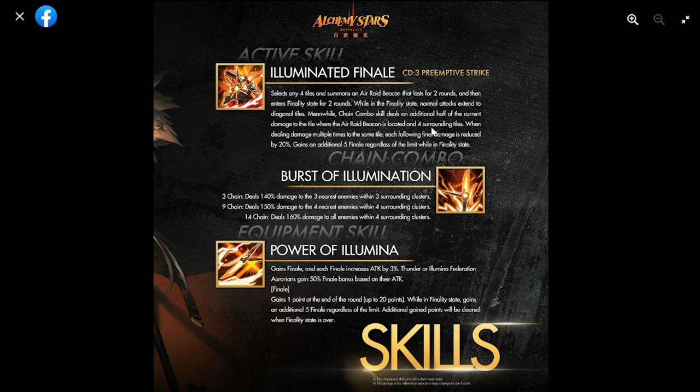When dealing damage multiple times to a tile, each following final damage is reduced by 20. She also gains an additional five finale regardless of the limit while in the finality state. Next is her chain combo, Burst of Illumination.